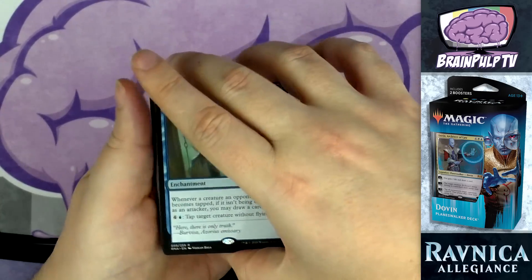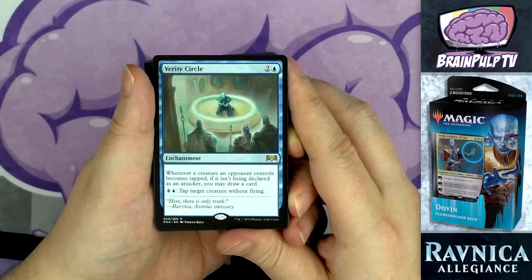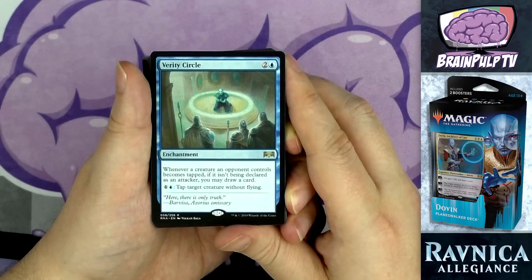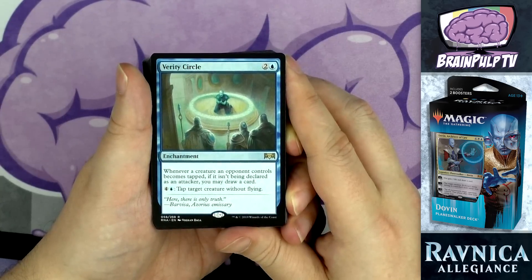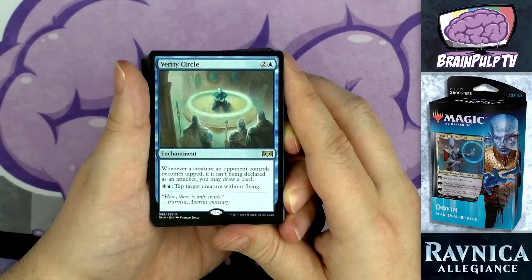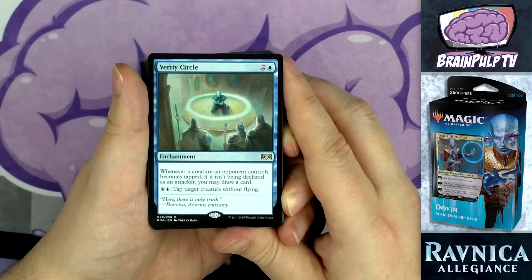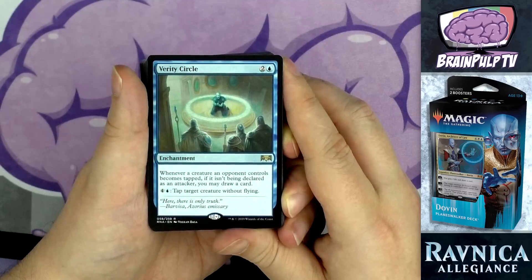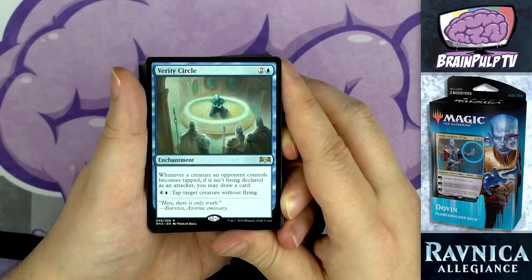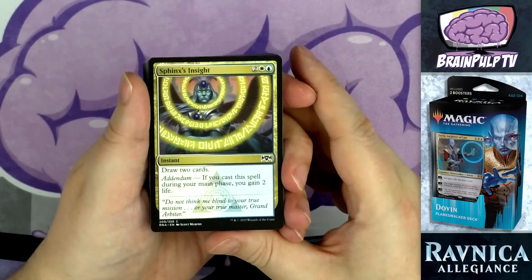The only enchantment in the deck, another rare and another three-drop: Verity Circle — for two and a blue. Whenever a creature an opponent controls becomes tapped not by being declared as an attacker, you may draw a card. Also: pay one blue, tap target creature without flying. So when you use the ability to tap a creature you draw a card, but also when Chill Bringer enters and taps a creature, or when Elite Arrestors are tapping down creatures, you draw cards too. That can be a huge benefit, and it's one of the few advantages blue has in these planeswalker decks. I wish there were more than one copy.